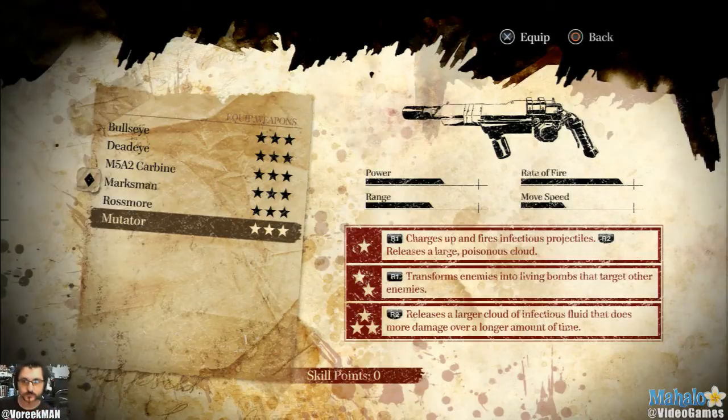Then you have the Mutator. Mutator's awesome. If you have it fully upgraded to the max, you could mutate an enemy - it's just this bubble of pus and explosive stuff. What'll happen is some cool stuff where if I mutate a guy and his partners are right behind him in a room, he'll turn around, run into that room, go as close as he can to them, and explode, which is pretty sweet.